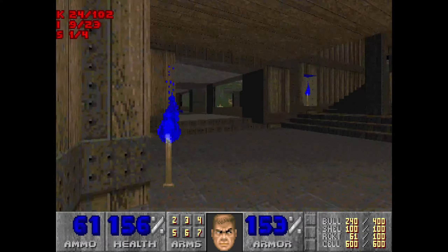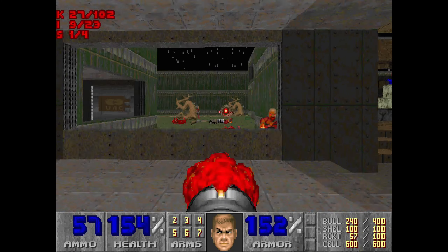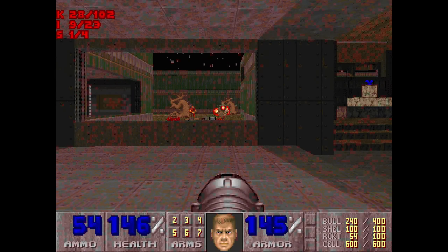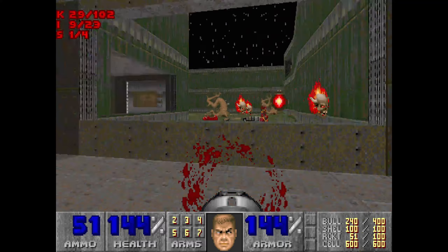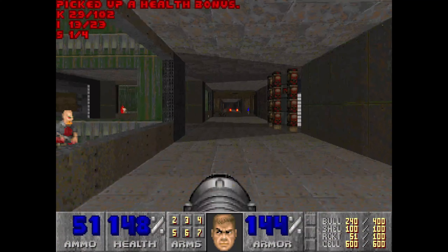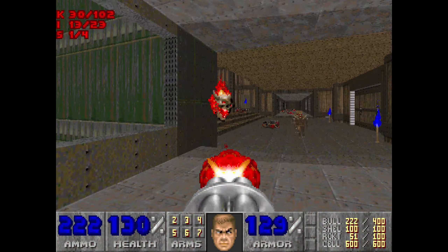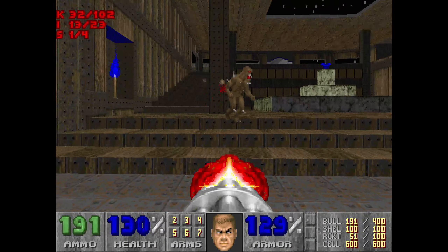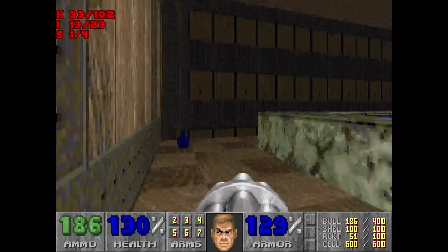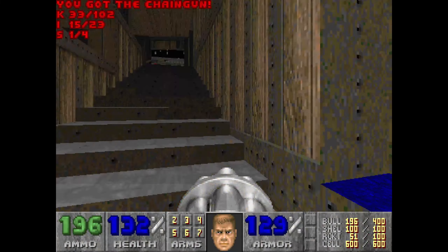Now what we might do is just have a look into this room. Try and get the Pain Elemental back there. Now this is actually the exit here. Don't forget these little two health bonuses here.